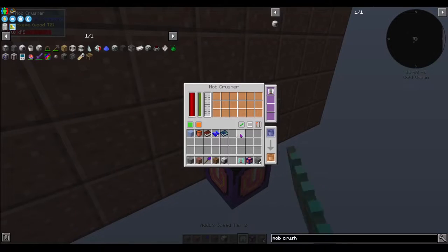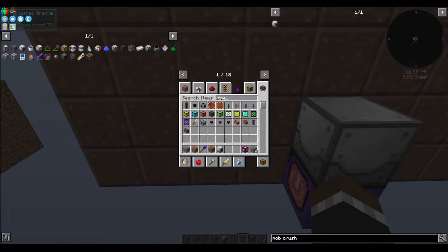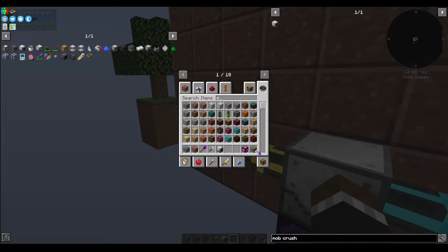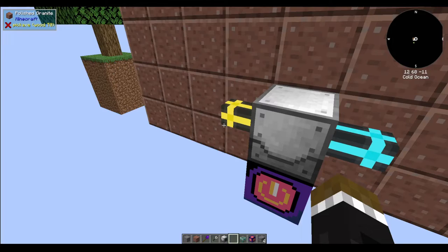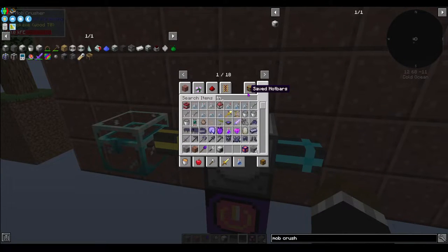I would suggest a speed upgrade of two. Then you're going to come off one side with pipes for items and the other side with fluid, because this is going to create essence which you can use in other areas. You can do a chest and also a tank — I would suggest an ender tank if you're going to be moving it around.